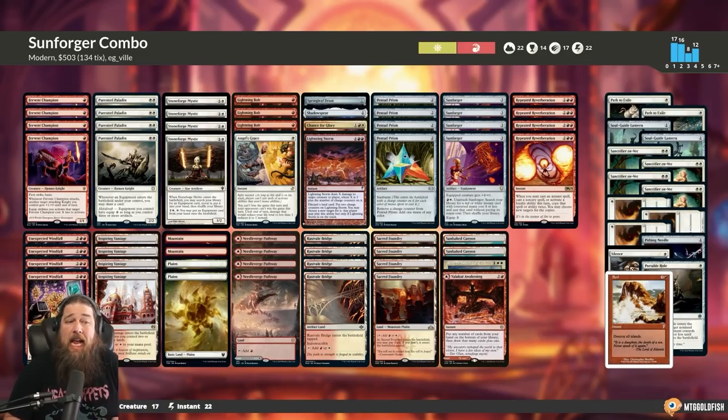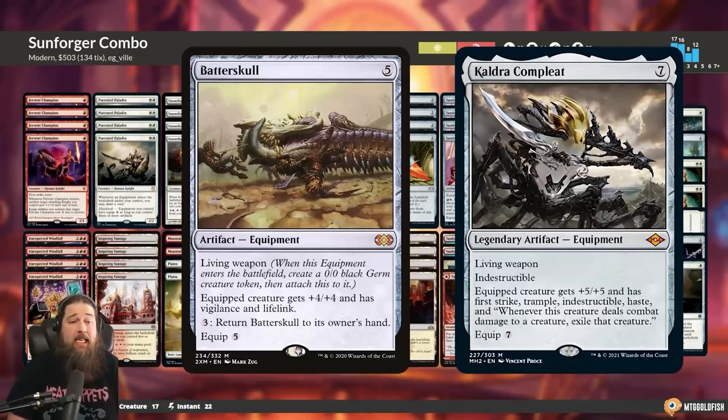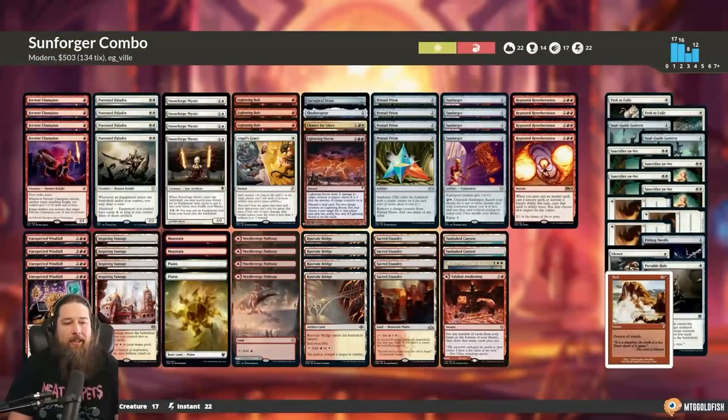The easiest improvement is adding Batterskull and/or Colossus Hammer — giving us a backup plan if we can't combo off for whatever reason. We'd always have the option of Stoneforge getting a Batterskull or Colossus Hammer to beat down. The other thing I'd be interested in is more ways to protect the combo. My advice: don't just run out your Fervent Champion. Try to wait until the combo is set up, then play Fervent Champion or Pure Steel Paladin and immediately win while your opponent is tapped out.